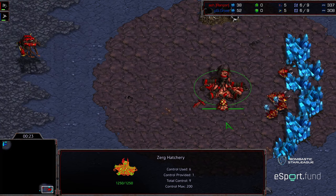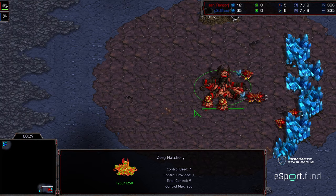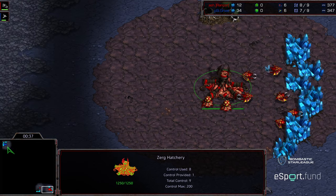This is Shakuras Temple — a little bit more of a macro-oriented map. I do wonder if this is going to play more towards Rancor's favor, and his style of going for more of that 3-hatch Hydralisk pressure contain situations.